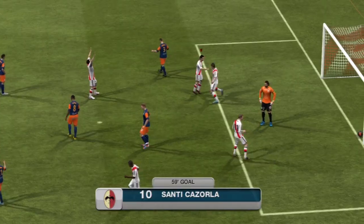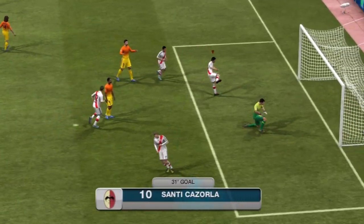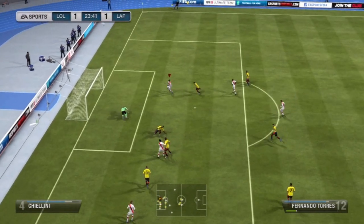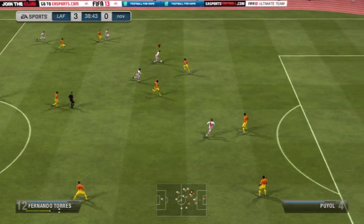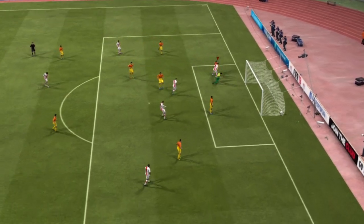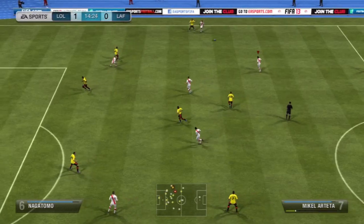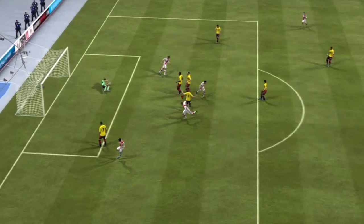Santi Cazorla as the CAM is amazing — great passing, great dribbling, very tight ball control, excellent with the LT+RT combination, and his 5-star weak foot is useful for both shooting and passing. Torres was a bit of a letdown and was actually outshone by in-form De Jong, who has 81 shooting. De Jong's high defensive work rate means he drops back and gets more involved in play, allowing him to use his long shots effectively.